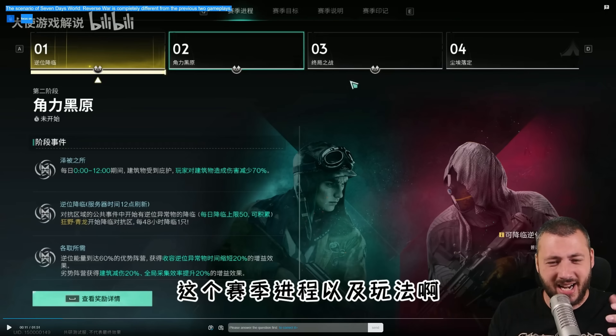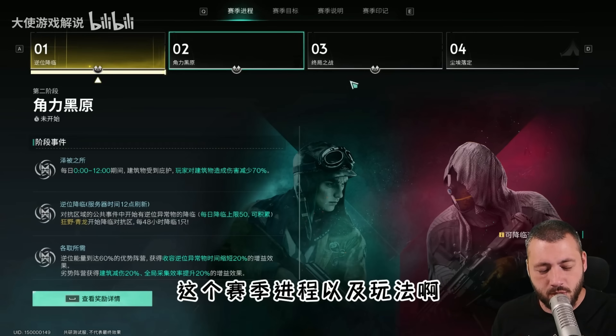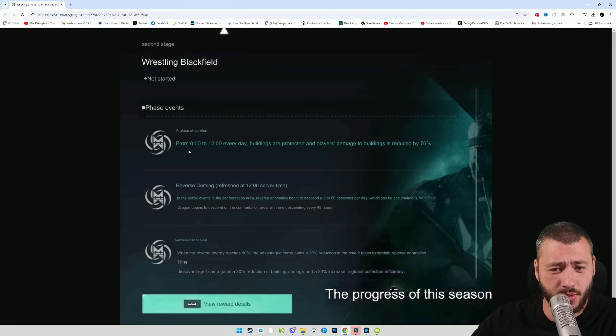There's a timetable that breaks down how it's supposed to work. Phase events: from 0 to 12 every day, buildings are protected and players' damage to buildings is reduced by 70%. That would count for the open world PvP area.